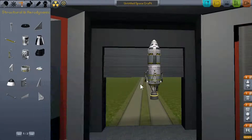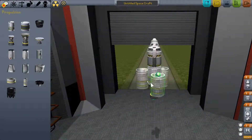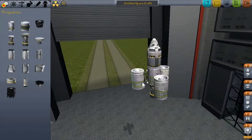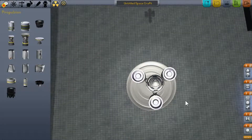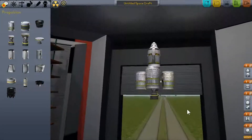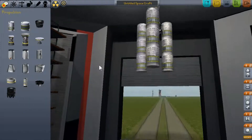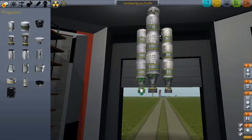Go ahead and set symmetry to three, then place the radial decouplers wherever you think is best — I'd recommend on the fuel pod. Then get more FL-T500 fuel tanks and attach them to those decouplers. Make sure you get them perfectly placed, because if you don't it'll probably break. Add two more — these are really what's going to help us achieve orbit. Then put the engines on.